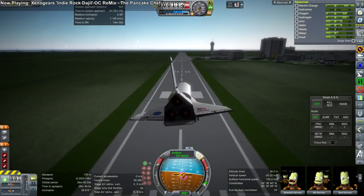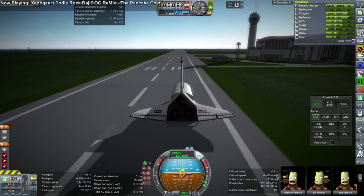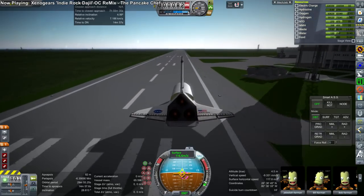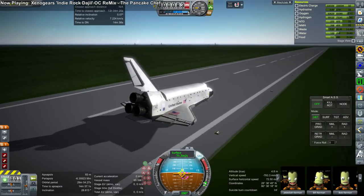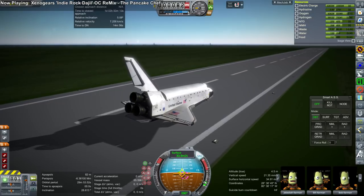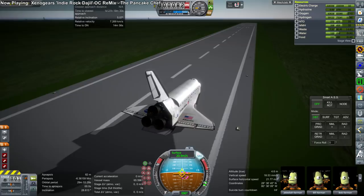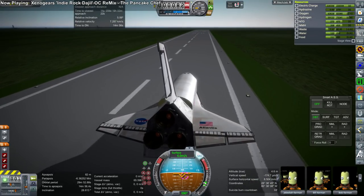We could only aim for the regular KSC runway, not the shuttle landing facility runway. Without a split rudder brake we have no air brakes, so landings are always going to be faster and more awkward than I'd like. Air brakes would be a huge help. At least we got them back safely. I do need to adjust the crash tolerance number on this shuttle, but I should probably fix the air brake situation first — I haven't figured out how to do that yet.